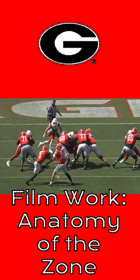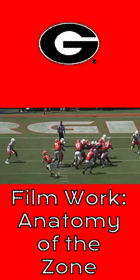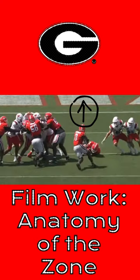Everyone initially makes a good zone step except for Fairchild, who should be posting with his left hand but climbing to the inside backer quicker. He does finally come off the block with Van Pran, but he gets there a little late and out of control, causing a run bubble that actually helps Robinson cut back inside of the over-pursuit.